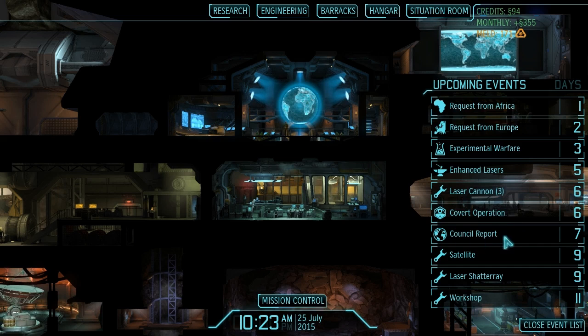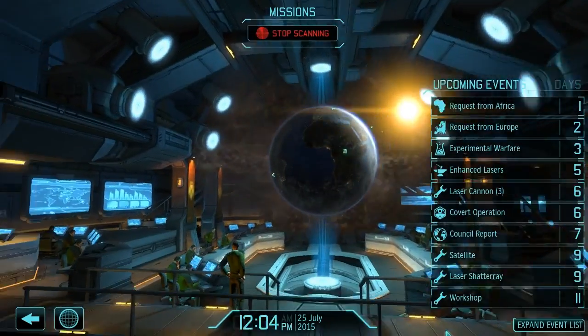Look at this stuff: Council Report in 7 days, Covert Operation in 6, Laser Cannons in 6, Enhanced Lasers in 5, Experimental Warfare in 3 — lots of good stuff on the way. So let's spin the globe and get to some of it.